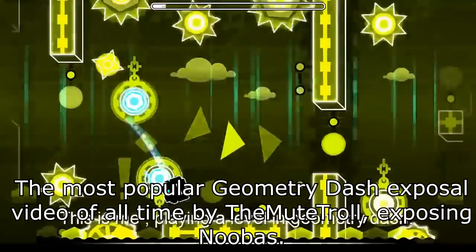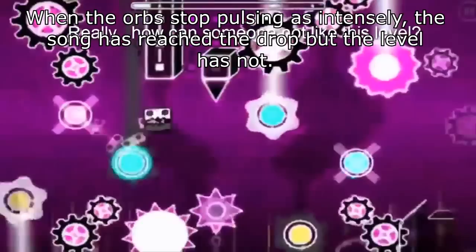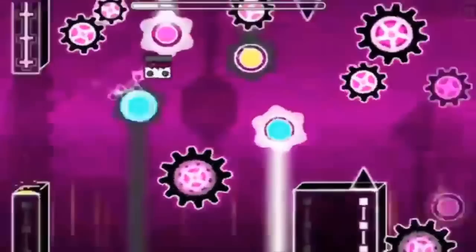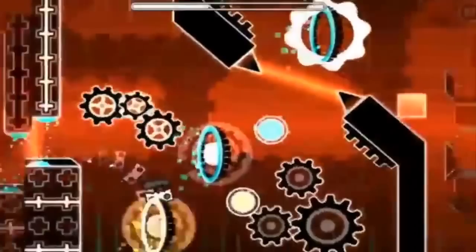The first thing that caught speed hackers was how, in levels with custom songs, the pulsing objects were quicker than normal footage. The reason was that the song still played at normal speed while pulsing objects were not influenced by the speed hack — so when the video was sped up to appear legitimate, the pulsing objects gave it away. This is how the well-regarded player Nubis was caught speed hacking with some of his verifications and achievements. When players learned of this, it became easier to detect the common speed hacker, but it would evolve further with Cyclic.